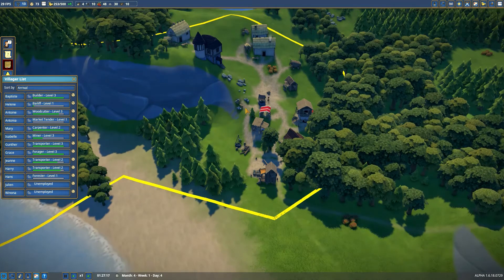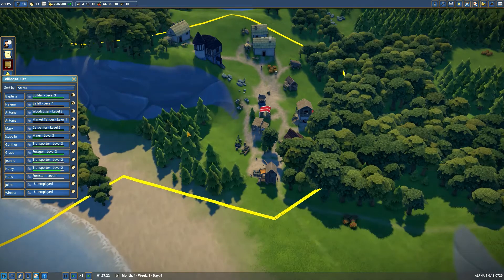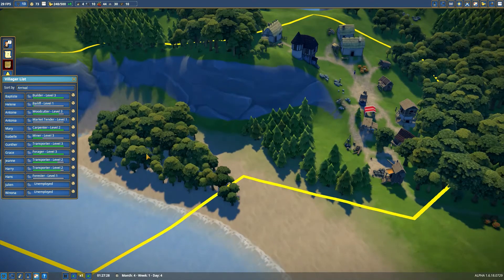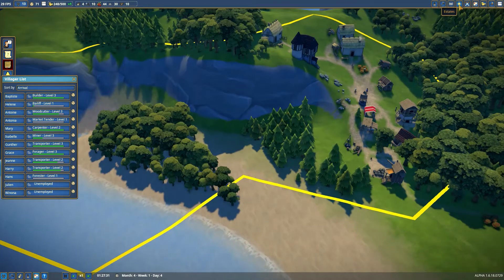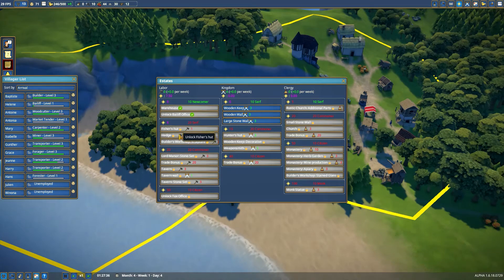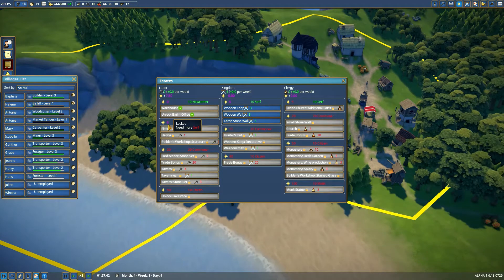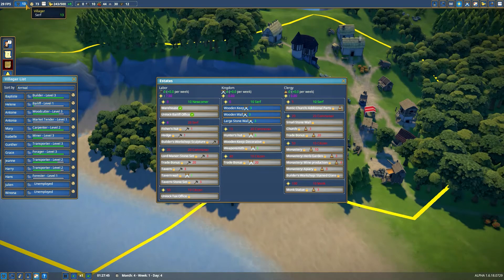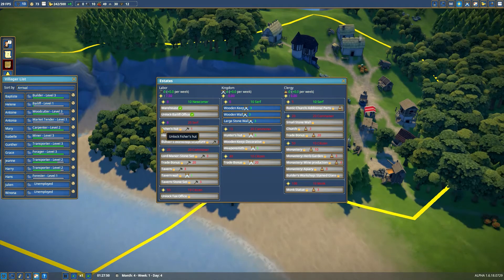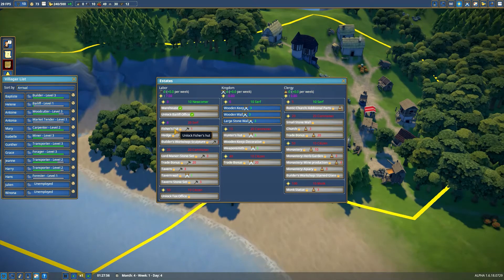Welcome back to Kati's Gaming, welcome back to Foundation. Our objective today is to set up some fisher huts along here and unlock that objective. Going to estates to check fisher huts — we need six serfs it says, but we have 13 serfs so that doesn't make any sense. It might need six splendor but it's not telling us why we can't unlock the fisher hut yet.